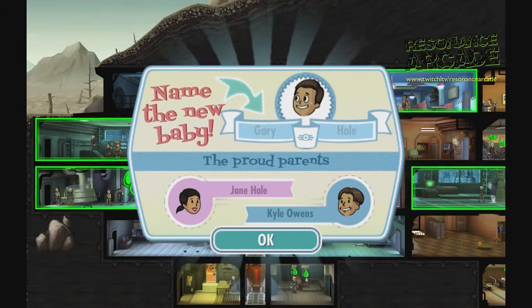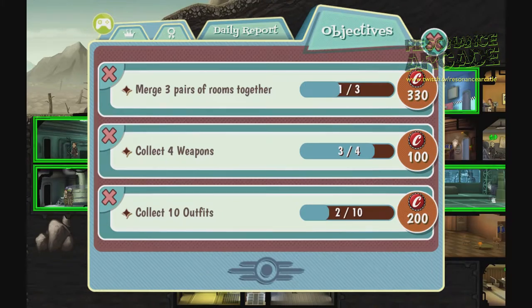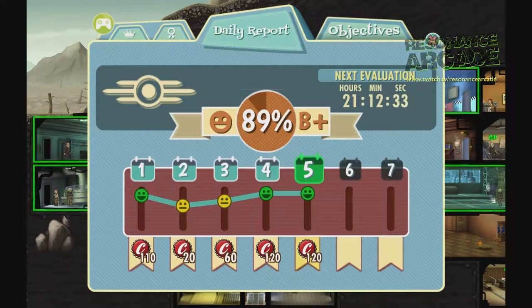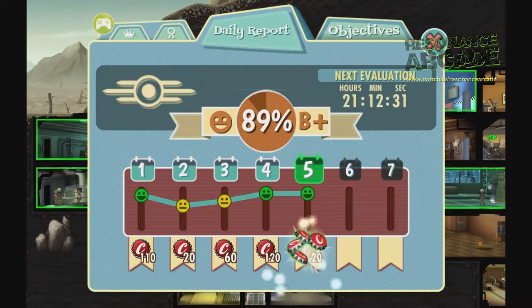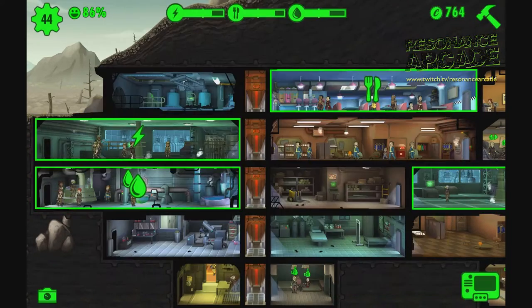If you were cynical you could say that it's been created as a clever ongoing advertisement for Fallout 4, and you'd probably be right. It's a trend that's been growing in popularity in recent years for game studios that have the budget to do it right. Let's say it's the new viral marketing.